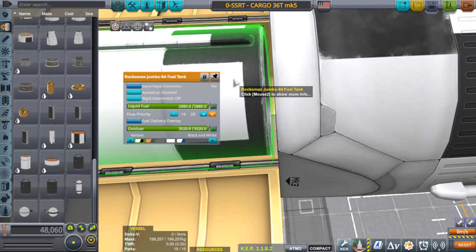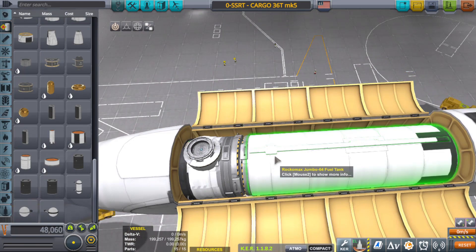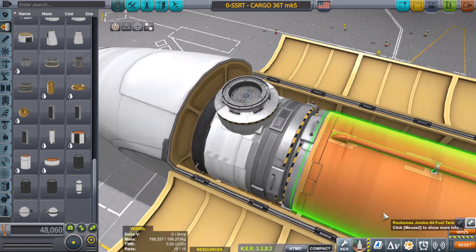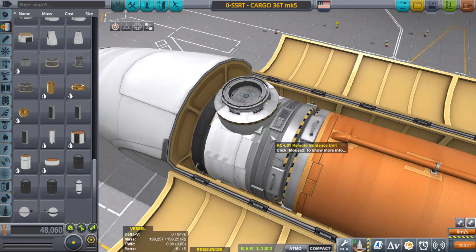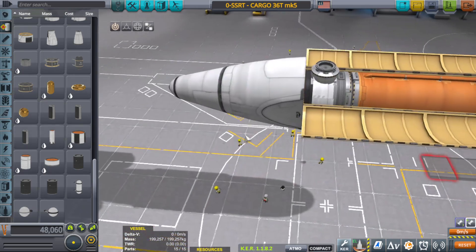It looks like I can squeeze in a full-size Rocco Max Jumbo, and even have something attached to it, which is kind of nice. There's plenty of room. I added a cockpit, a large battery, remote control guidance, a docking port, and even another docking port facing outward so it can dock with the station if it has to.